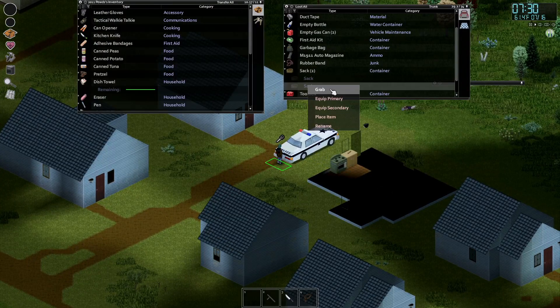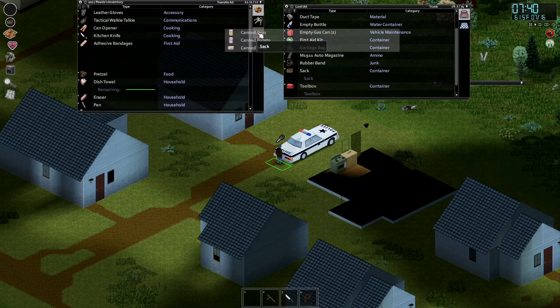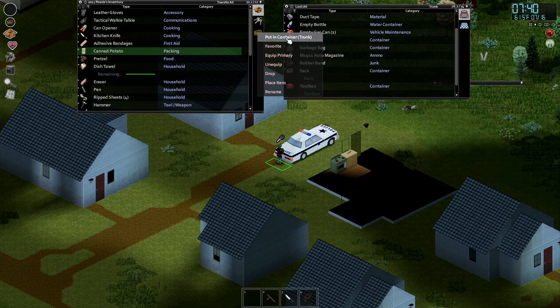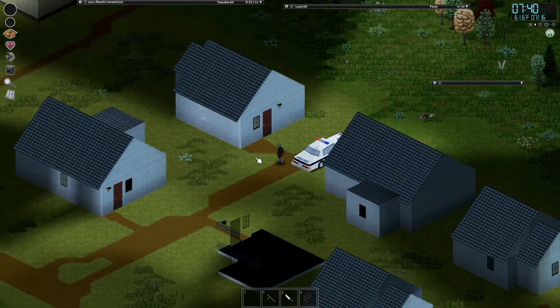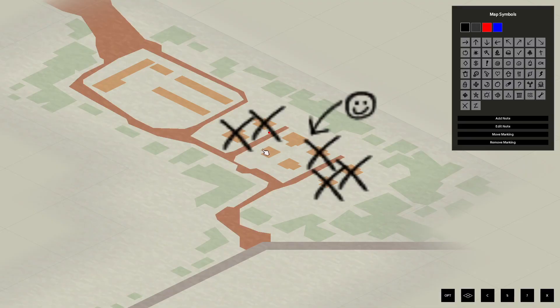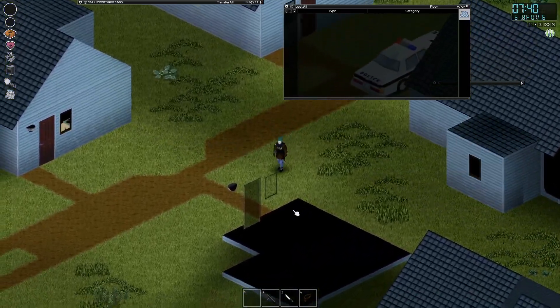Where's my sack of goods? Equip secondary - tuna has to go back in. Put this guy into the container. Done. Let's update our map - that house is clear, this house has not been cleared so we will clear this house, how about that.